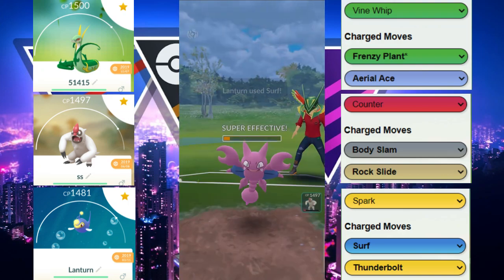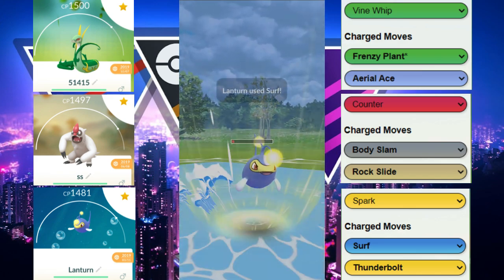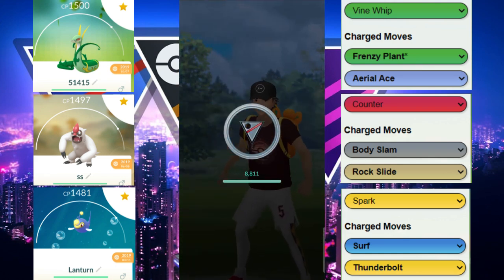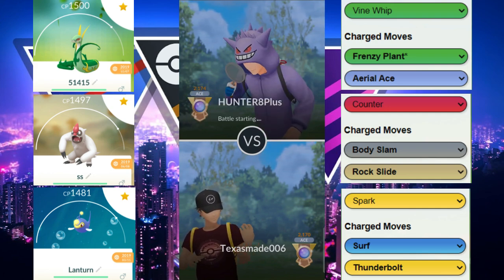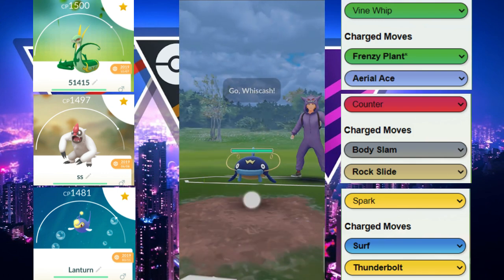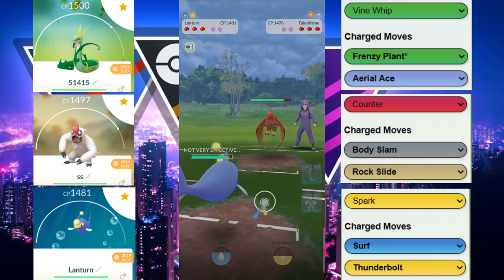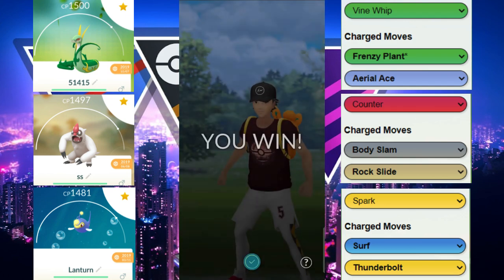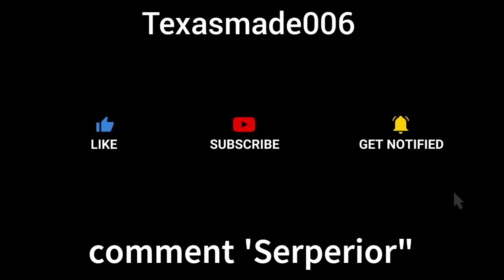Our opponent runs in Polywrath, which doesn't shield because they're afraid Vigoroth will beat them in the back — a small mistake by our opponent. We win that with the Spark Lantern version, as Surf did enough chip damage to be one fast move away from the win. Then we're met with Whiscash, and this is exactly why we have Lantern — they immediately switch out because it's a hard counter. GGs to our opponent — check out this team if you haven't!